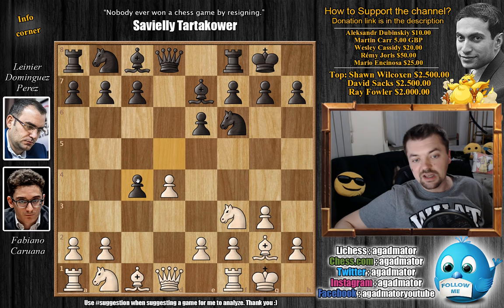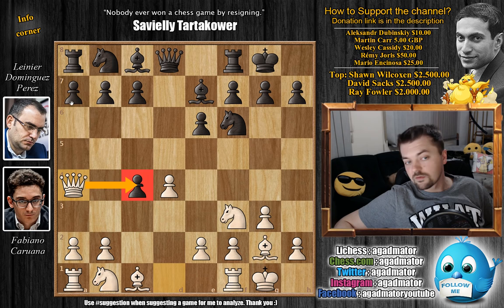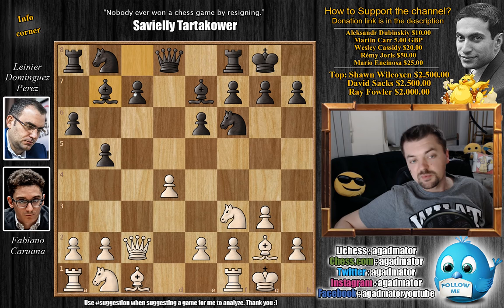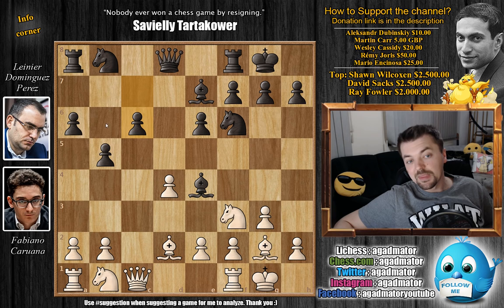Queen to a4, going after the c4 pawn, and black will just allow white to capture it while expanding his queenside pawn structure. We have b5, queen to c2, and now bishop to b7. It's a very nice position for both sides. Bishop to d2 developing, and bishop to e4, kicking the queen further back. Queen to c1, and only now c6 — a nice solid pawn structure. We have a4 by white, immediately challenging this queenside pawn advancement black created.